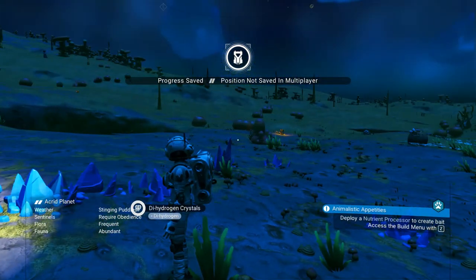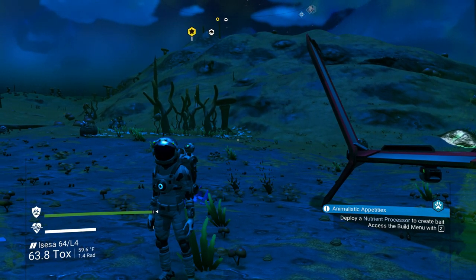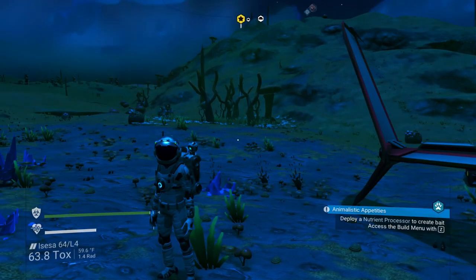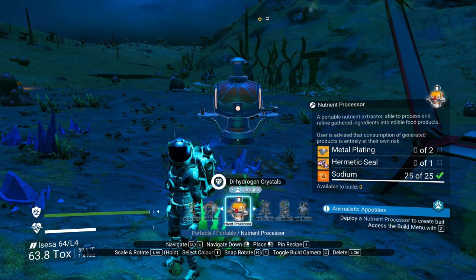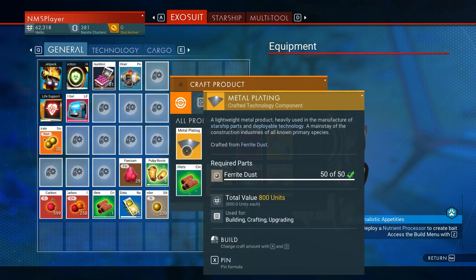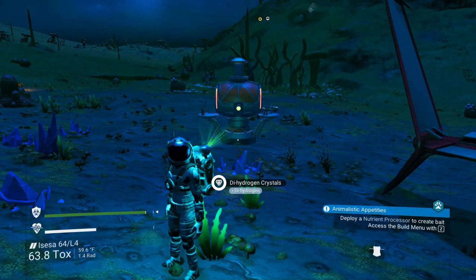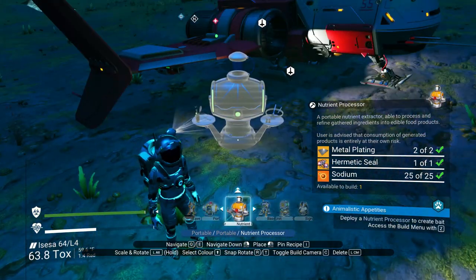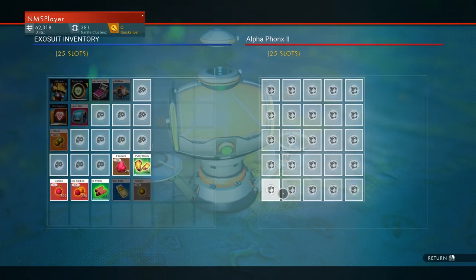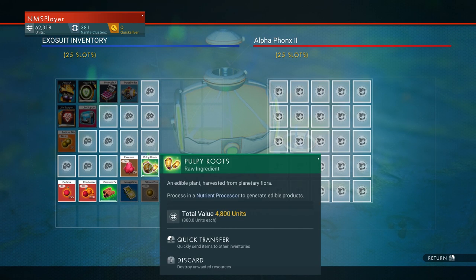There's a little guy right there. It says 'deploy the nutrient processor' — if you didn't get the facium first it would tell you to go get facium by feeding animals. We need two metal plates and a hermetic seal, so we need at least 100 ferrite to get two metal plates, and also 30 condensed carbon for the hermetic seal. Now we can open our nutrient processor and you can see we got all 20 slots — if we hadn't taken that step we would not have gotten that.